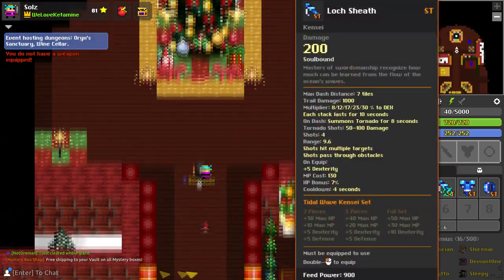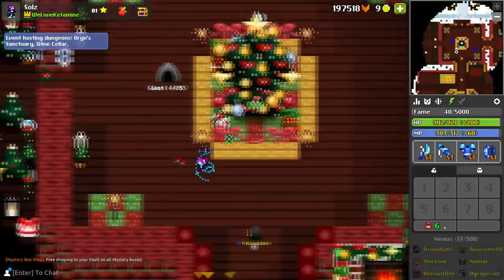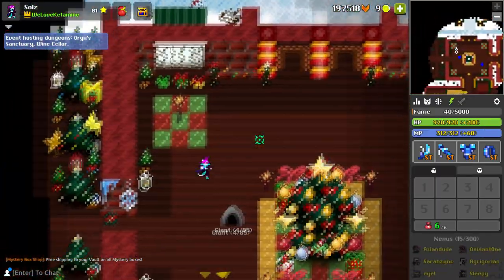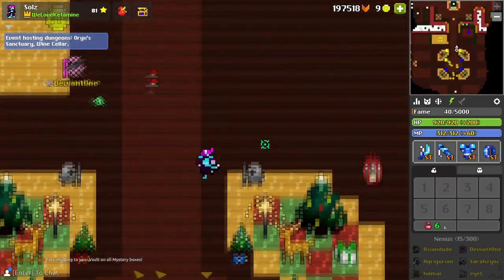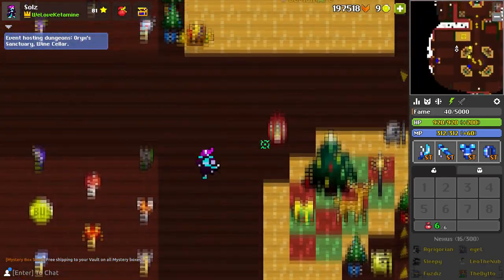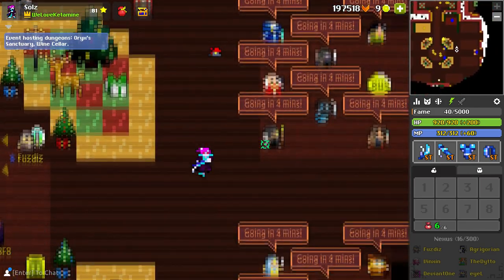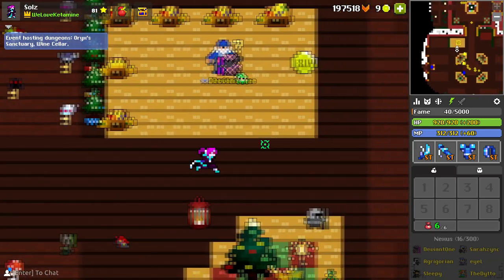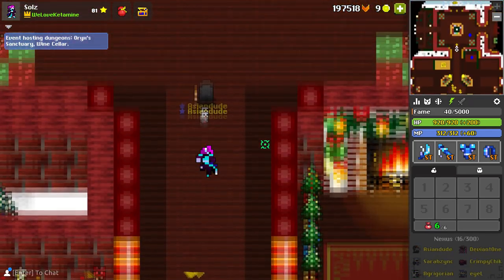As of now, there is only one ST set available for Kensei — the ST Tidal Wave set — and it is bloody awesome. I love it. I'd give it a 10 out of 10 for aesthetics. In terms of viability, the armor works really well with the ring. Using the ability on its own does a decent amount of damage as you dash, and also spawns a tornado to deal a little bit of extra damage, which is stackable up to 3 tornadoes.